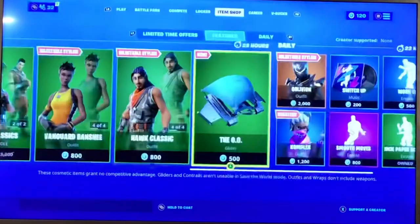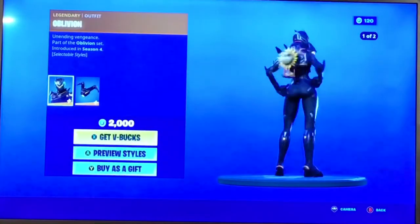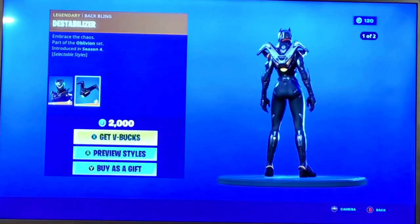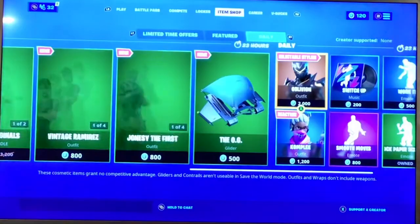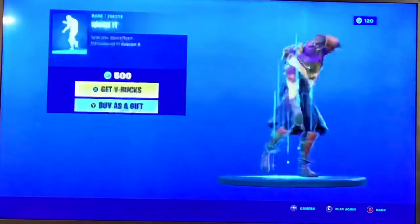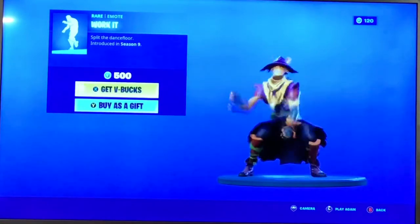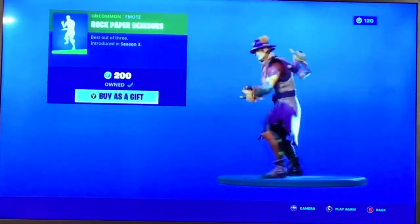We got the other skins too. Oblivion's back with the back bling - don't even know how to pronounce that. Then we got Lasso, switching it up, and we have Orchid. Always great music. Oh, we got Rock Paper Scissors back in the other shop.